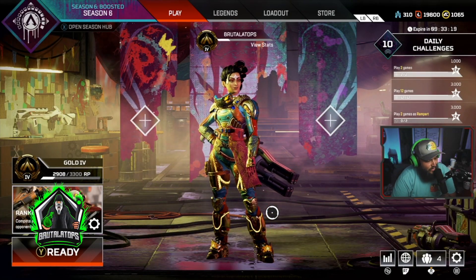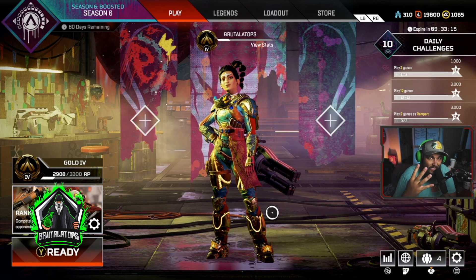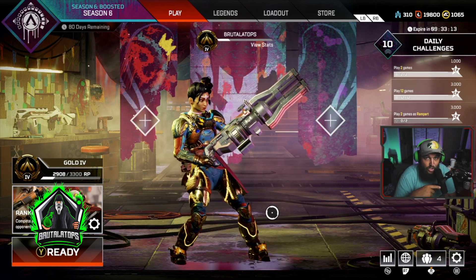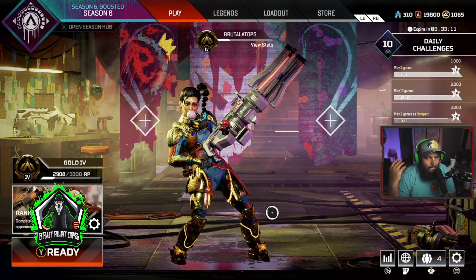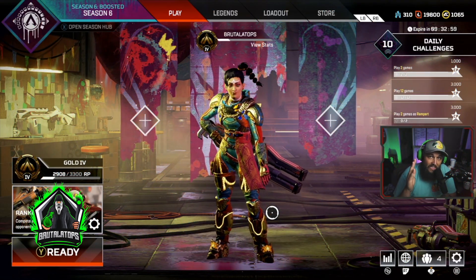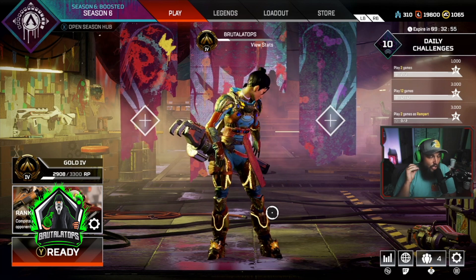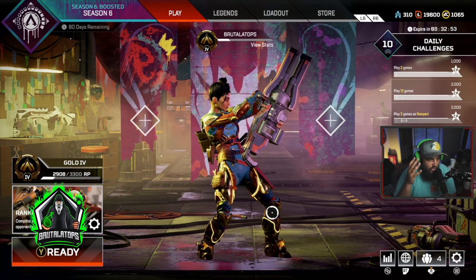What is going on? It's your brother from Brutalitops and we are in Season 6 of Apex Legends. We got Gold Four last night. I was demoted down to Silver Two at the restart of the season, making my way back up. I hit Plat last season if you didn't know. I wanted to make this quick video to explain some tips that I think you can use if you're stuck in Silver and are trying to get to Gold.